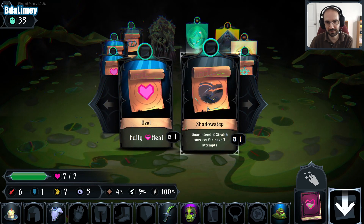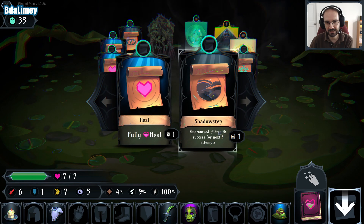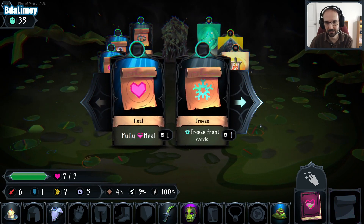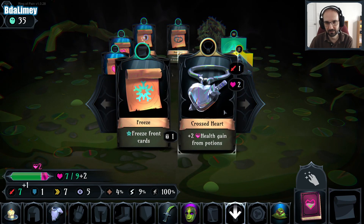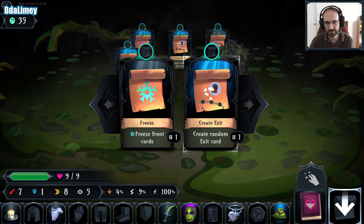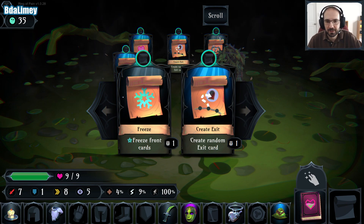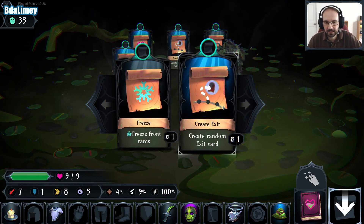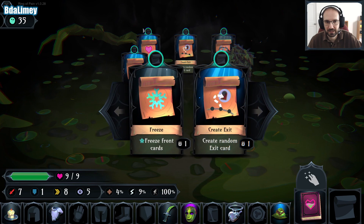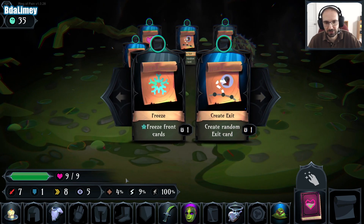I don't know whether the Shadow Step stacks — it does just say for the next three attempts, but in case it does I'm going to take it and use it. Attack boost and health, that is exactly what we need. Speed boost. We've got bear trap at the back, Freeze, Create a Random Exit immediately, or a full heal. I guess these full heals are more useful when we're playing with the modifier that gives us like a hundred health.